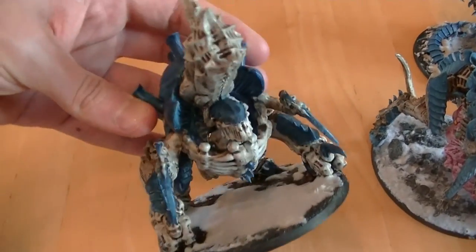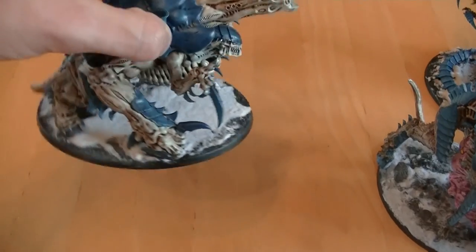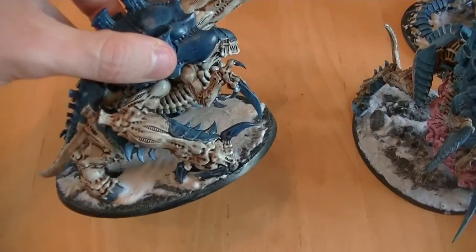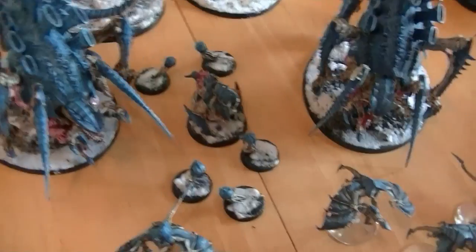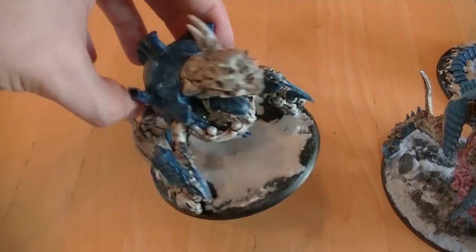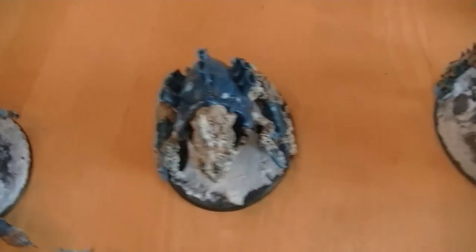The Exocrine — I was going to make him a Haruspex and have an elite choice, but after thinking about it, a five-wound monstrous creature that just walks up the field by himself having to move and run without being able to shoot anything decent didn't seem worthwhile. So instead I made the Exocrine. Great looking model — he is essentially on Bio-Vorore Steroids, with a Strength 7 AP2 gun that can fire six shots or a large blast depending on how you feel. A monstrous creature that can move up and do Plasma-level doom. Great addition, much needed — high strength, low AP firepower.